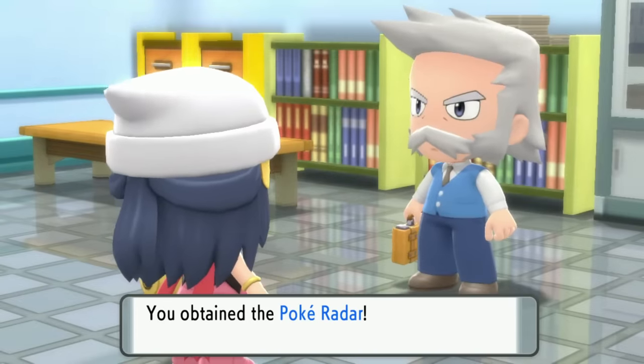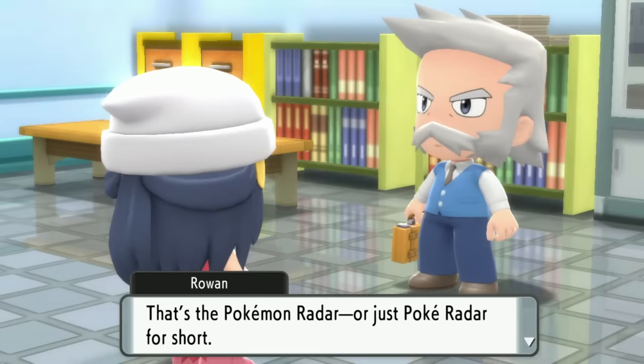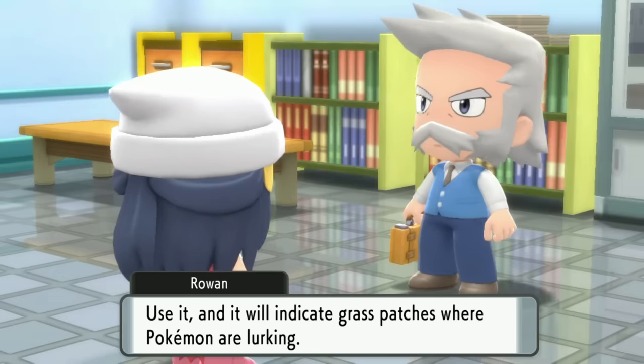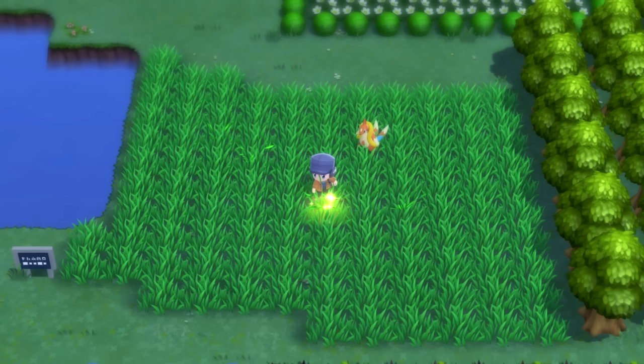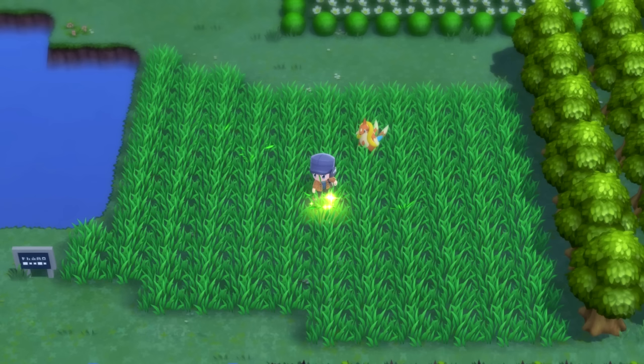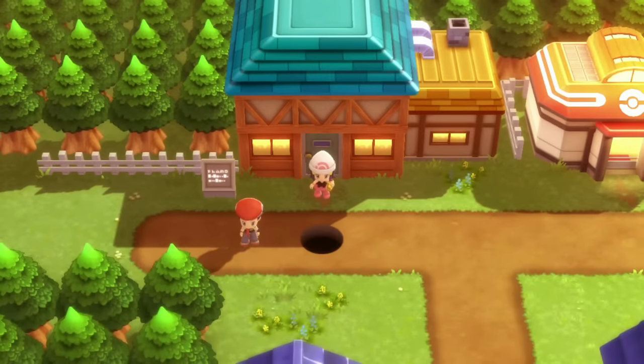Rowan is also going to give you the PokéRadar, which is an old mechanic making a comeback. It's very, very useful — probably the most useful way to shiny hunt Pokémon, because even in this game you're going to be able to see shiny Pokémon guaranteed in the overworld. Once you've gotten the National Dex, a lot opens up.